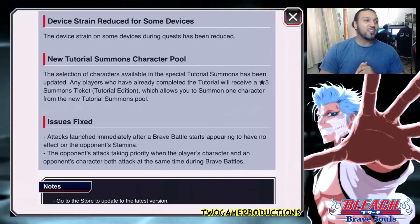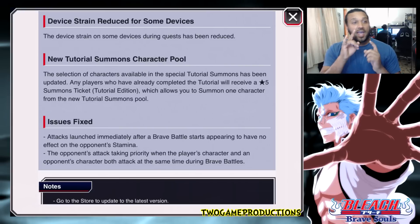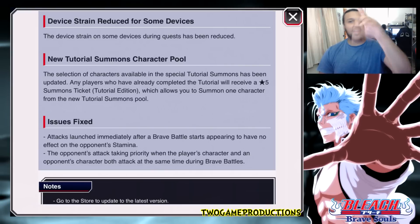New tutorial summons character pool. The five-star ticket is here — go check your gift box and collect it. The pool includes OG characters like OG Aizen, OG Okura, Power Ichigo, Green, Mayuri-sama, Speed Yoruichi, and more. Red Kenpachi is also in there. Go check it out for yourself.